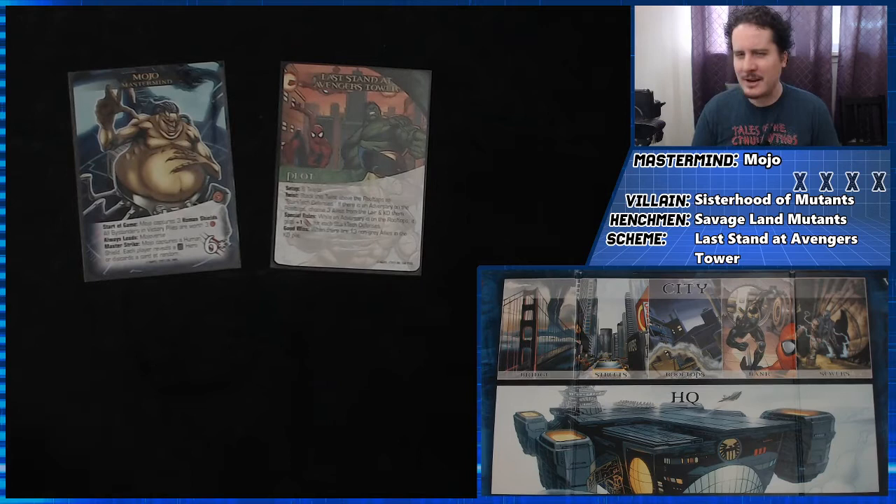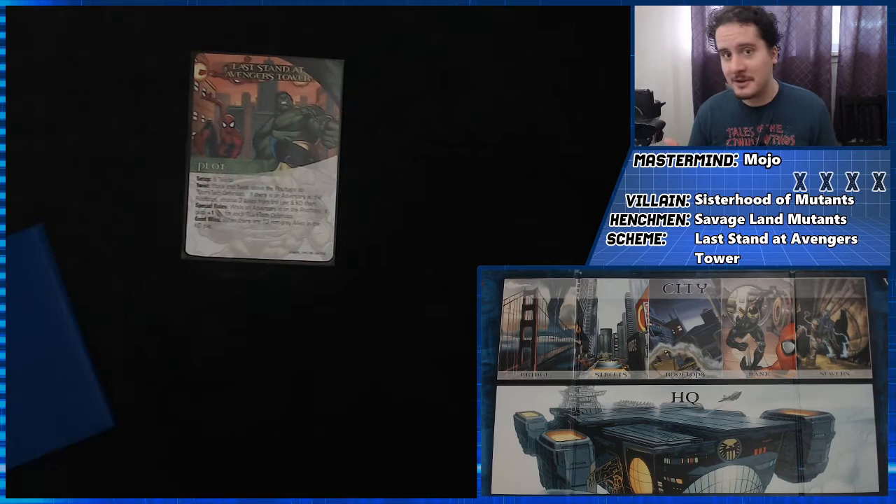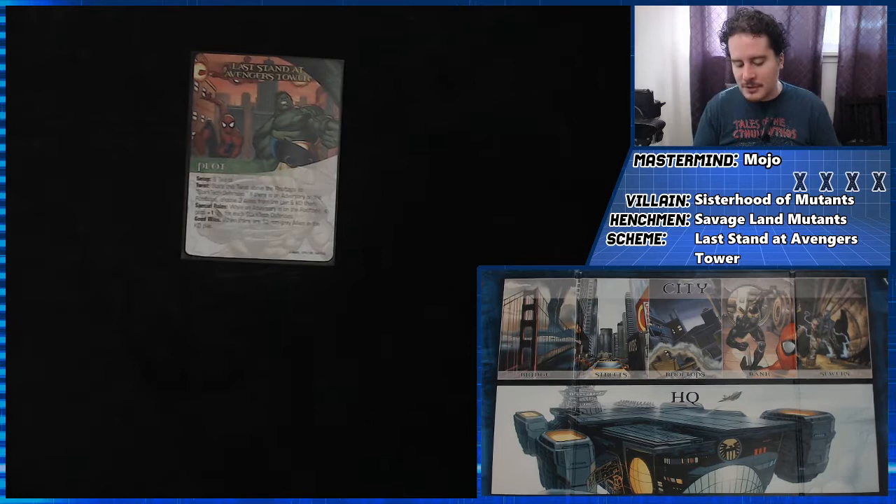I'll tell you right now, I don't think I have any gray heroes in my deck. Last Stand at Avengers Tower — nice and simple. Six twists: stack this twist above the rooftops as a Stark Tech defense. If there is an adversary on the rooftops, choose three allies from the lair and KO them. Allies in the lair are just heroes in the HQ as far as I know. If I'm wrong, I played this horribly and you should let me know in the comments.